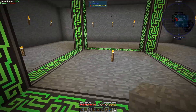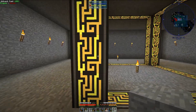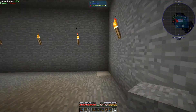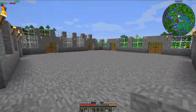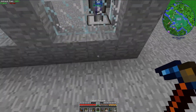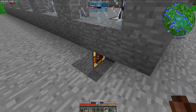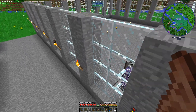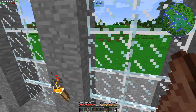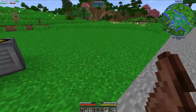No applied energistics system can actually have more than one controller - this multiblock structure counts as one controller even though it has many blocks. So we will have to get rid of the controller that we already have attached in the wall right here. I think for right now we can have an energy acceptor down here so we can still use this power system before we build our proper power system. Let's look at hooking this up.